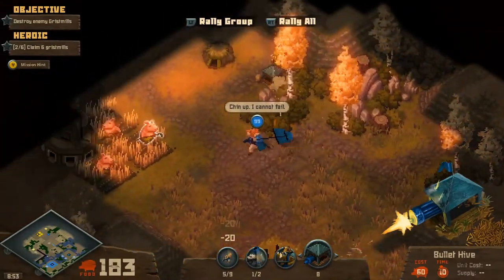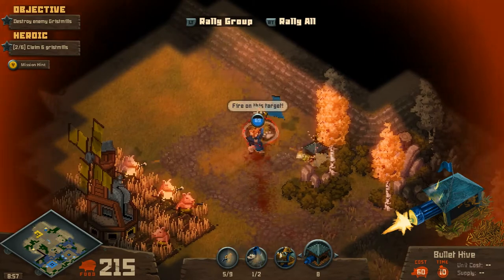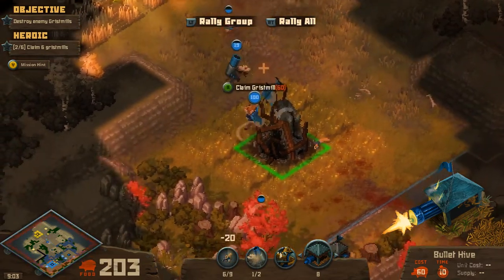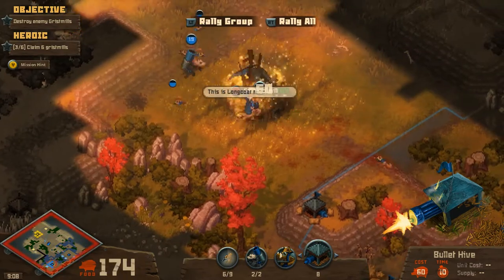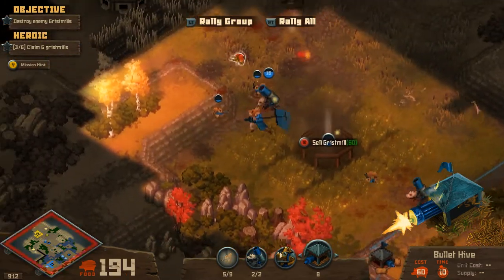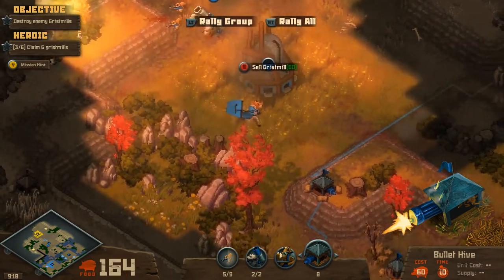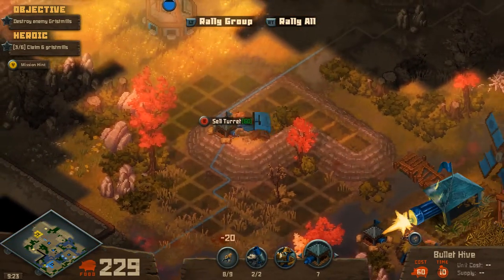Positioning is key, with players moving their commander around the battlefield to scout enemy positions, probe their base for weak points to attack or intel on their economic and army composition, and uncover locations for future expansions. Managing the economy is also a big deal. Maps are littered with gristmills, structures around which can be built resource-generating farms, but knowing when to spend those resources on more farms, unit-producing warrens, or expanding to new gristmills is where a lot of the game's depth lies.